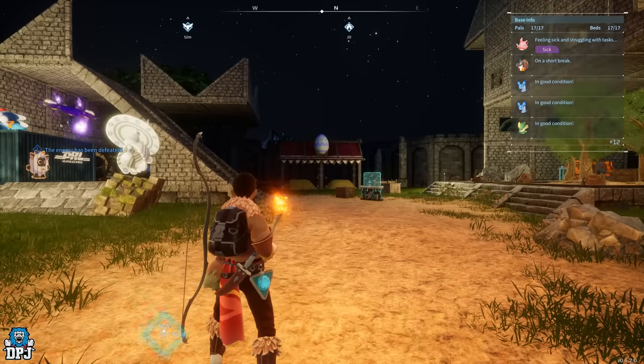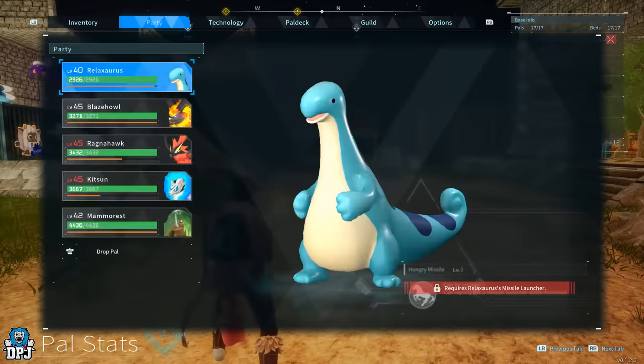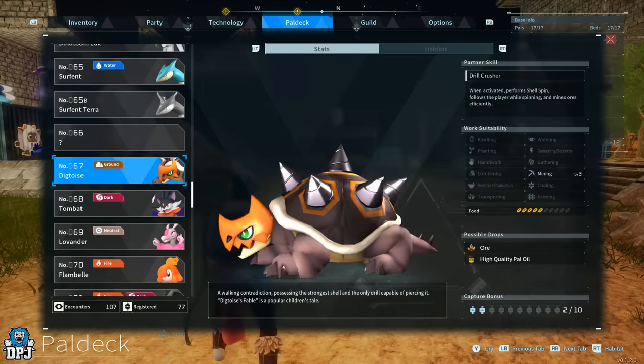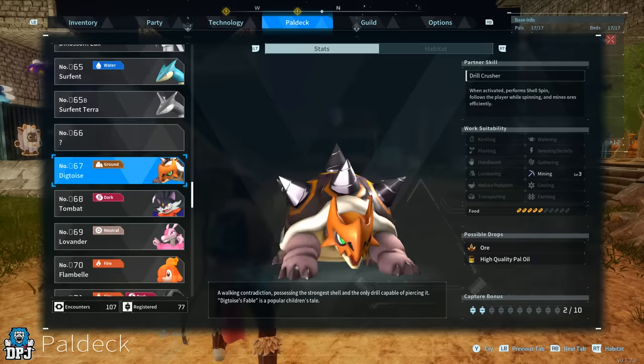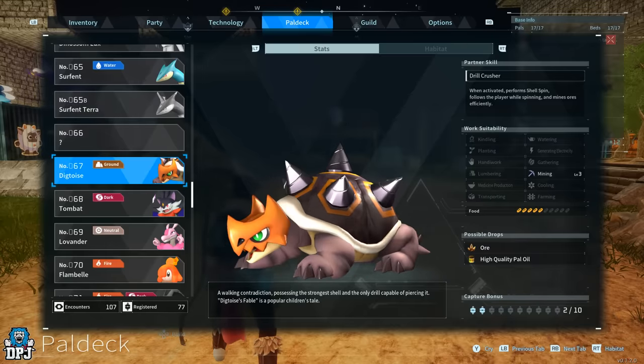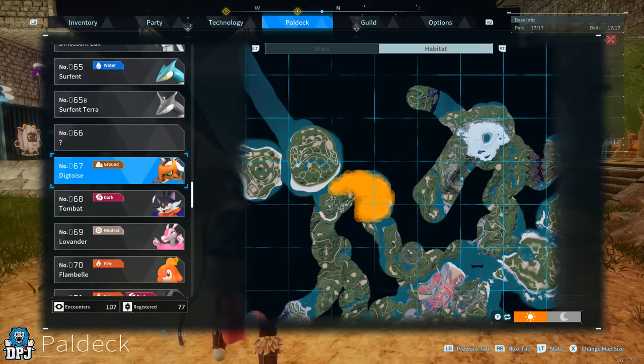So, high quality Pal oil — where do you get this from? There are actually a couple of places and a vendor as well, a couple of Pals you can farm. First, the Pals you can farm: starting with the Digtoise. The Digtoise is quite a beast, but there are two spots on the map where you can fight it and it'll drop high quality Pal oil for you. You can see right in the center of the map in its habitat.